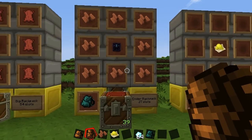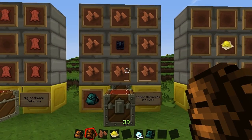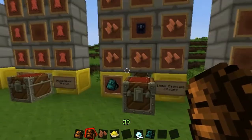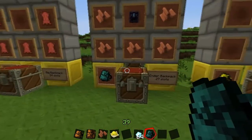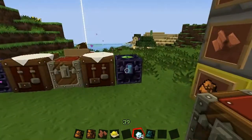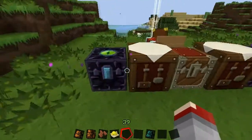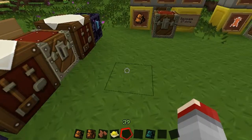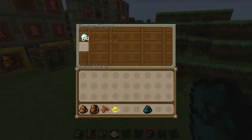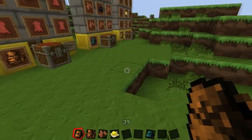In addition, we have the ender backpack which will be 27 slots, which makes sense as the ender chest is a single chest. It is crafted with 8 pieces of leather and an ender chest. As you may have suspected, it works just like the ender chest. We are going to put some precious diamonds in our ender chest, and to make sure it is working we will go to our other one — we can see that the diamonds are still here. So if we open up our ender backpack, we can see that the diamonds are still with us, which is extremely useful for carrying valuables.